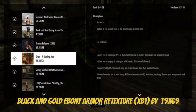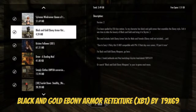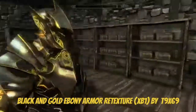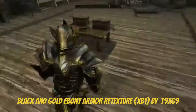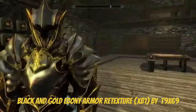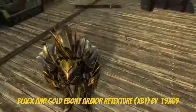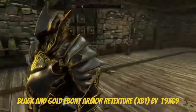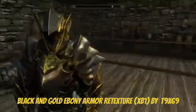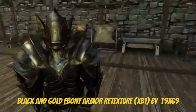Today we are reviewing the Black and Gold Ebony Armor mod. Basically what this mod does is take your ebony armor, which didn't look that great, and now it looks a lot better. It gives it a really cool texture. I like this a lot. It's just a simple mod — you don't have to craft anything. If you already have ebony armor, just have it like this.